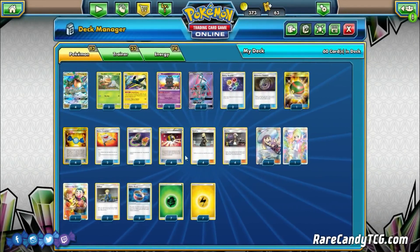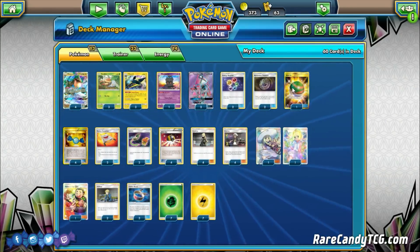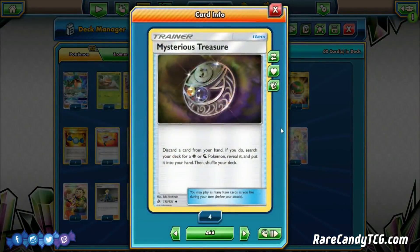For our Ball cards, we have Ultra Ball — the best search card we probably have right now — but we're also playing a couple of other ones. We're playing one copy of Nest Ball: search your deck for a basic Pokémon and put it onto your bench, so that'll allow us to get out a second Grubbin a little bit quicker. We're also playing two copies of Mysterious Treasure: discard a card from your hand to search your deck for a Dragon or Psychic Pokémon and put it into your hand. This is going to allow us to search everything outside of the Vikavolt line — getting a turn one Tapu Lele, or getting that Rayquaza GX mid-game to get another energy into play, or to grab Marshadow. Just another search card to increase our consistency.